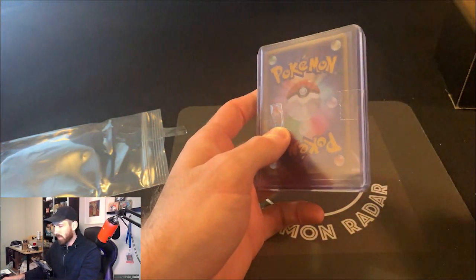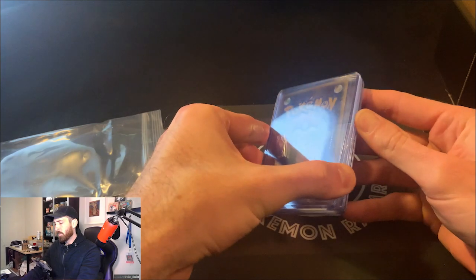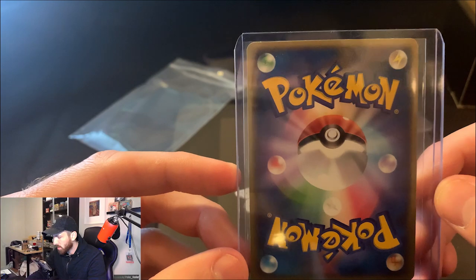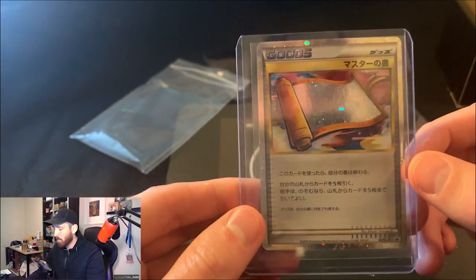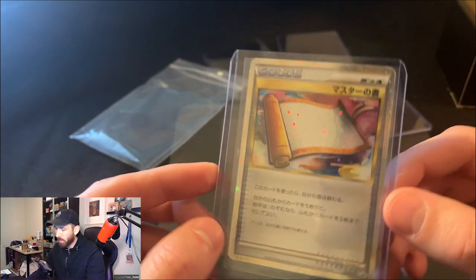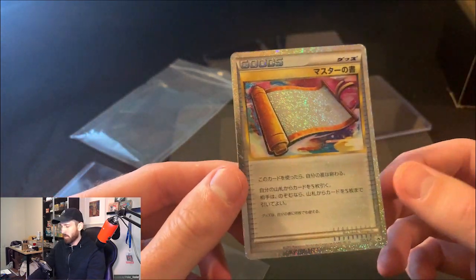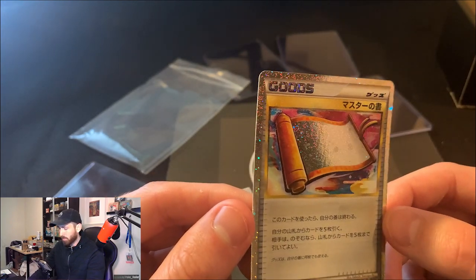It's packaged up with a ton of sleeves and lots of tape. And there it is — let's take a look at the back real quick. It looks really well centered on the back, which is nice. Turning it around — boom, there she is, the Master Scroll 55 LP Black Star Promo.